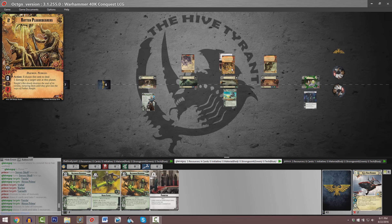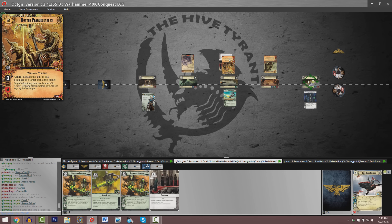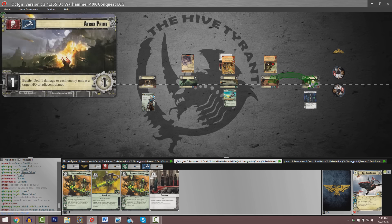Note that we've got this Rotten Plaguebearers positioned at planet number three. As an action it can deal a point of damage to this Tomb Blade Squadron. At the moment it is promoted and therefore sitting at three command icons. Both of our players are passing on any actions and it looks like Onrakir is going to end up winning planet number one entirely uncontested. So that's Aatrox Prime captured — a tech and a red material icon for our Necron player.